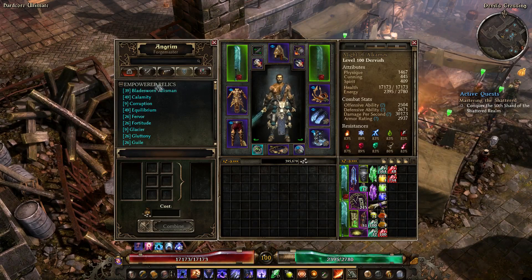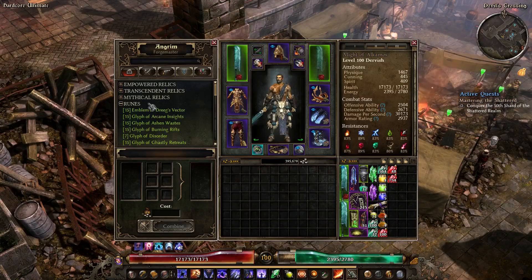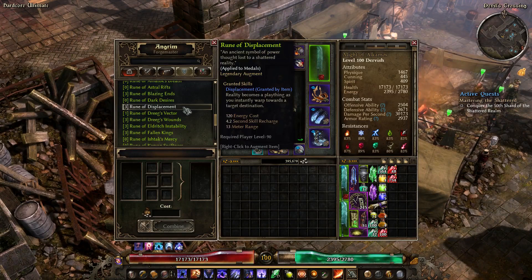Within relics and runes, you have three tiers of relics: empowered relics (tier 1), transcendent relics (tier 2), and mythical relics (tier 3), which include the most powerful choices for endgame. If you have the Forgotten Gods expansion, you can also craft runes for which you've found blueprints — these are the movement augments you put on your medals, such as the popular endgame choice Rune of Displacement.